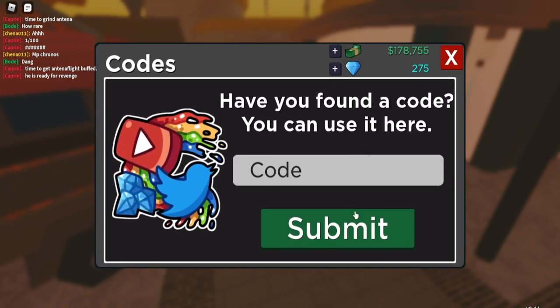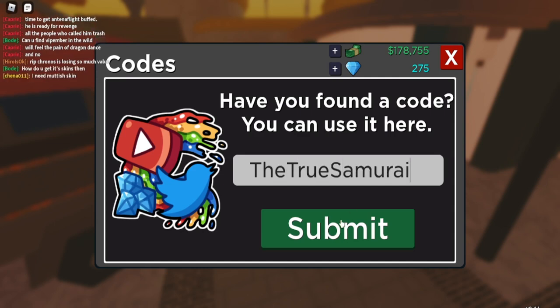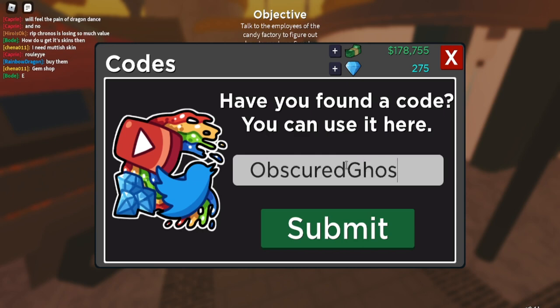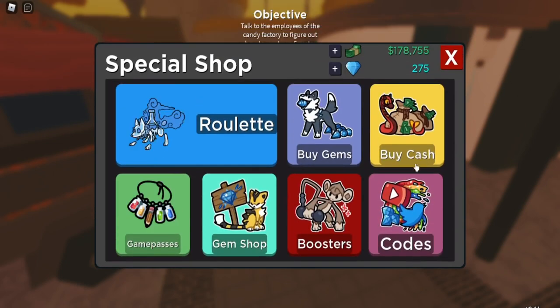Let's go ahead and use this code. The color code name is going to be 'True Samurai' — and there we go. Then the title is going to be my code which is 'Obscure Ghost.' You're going to want to put that in, and as you guys can see you guys now have my title.